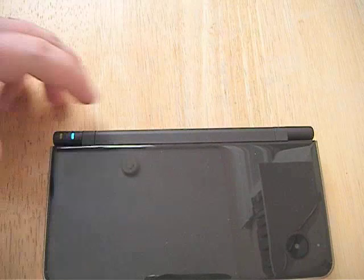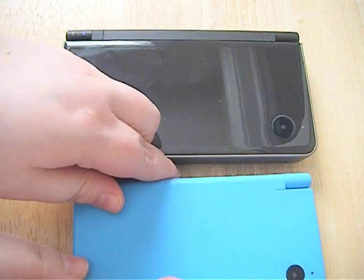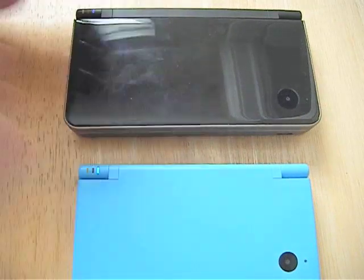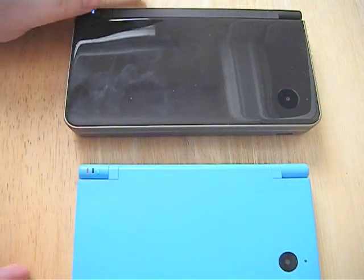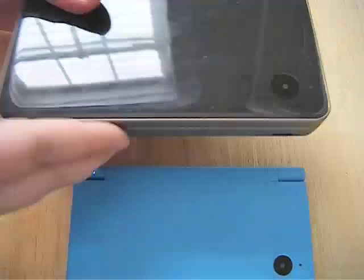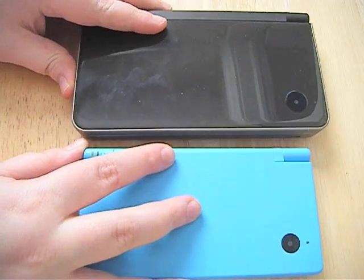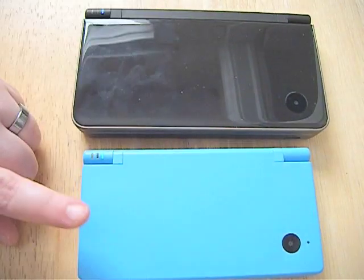So I'll just close this here. So that's the Nintendo DSi XL, and this is the Nintendo DSi. As you can see, they're similar in size, but this one's a lot bigger and a lot heavier — about three or four ounces more. It's still portable, but not as portable as the DSi.